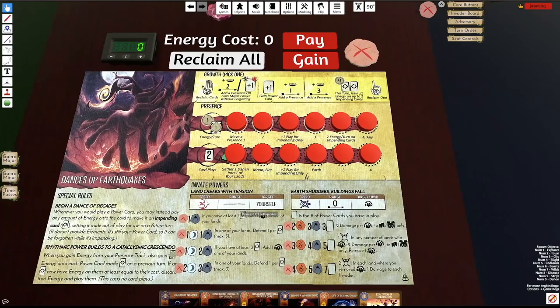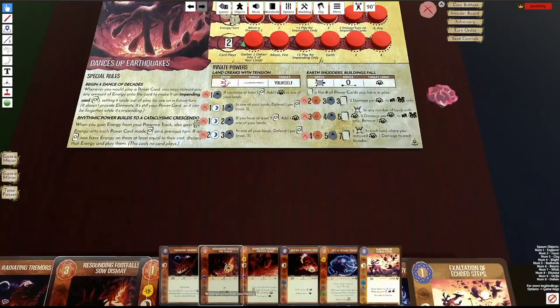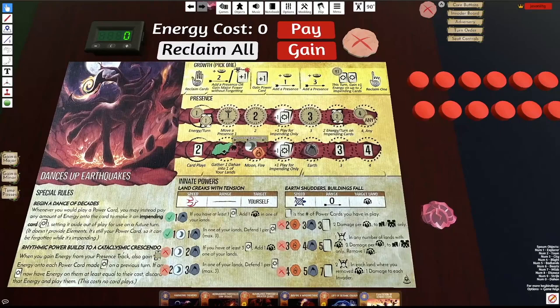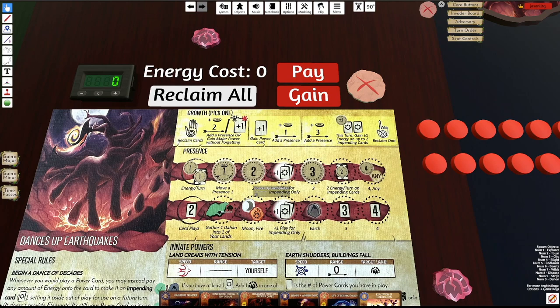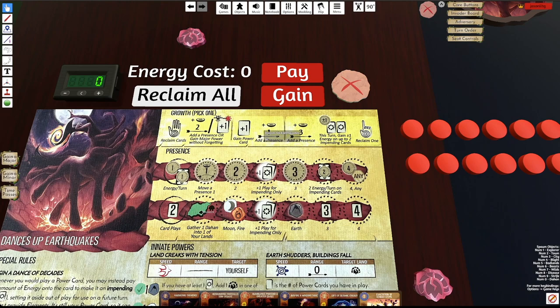Let's look at the spirit board. It's a pretty complex board. There's a Quake token unique to Dances of Earthquakes that only the right innate cares about - the left innate and some uniques place it. On the presence tracks, you cap out at four plays, but there are two spots in the middle on both the energy track and plays track that give you plus one play, but only for putting cards into Impending. There are three growth options that each do quite different things: the second is the most standard with adding presence and gaining a power card; the first lets you reclaim and also either place a presence or gain a major power without forgetting; and the third lets you place one presence and possibly affect how much your Impending cards tick up, along with a reclaim one.